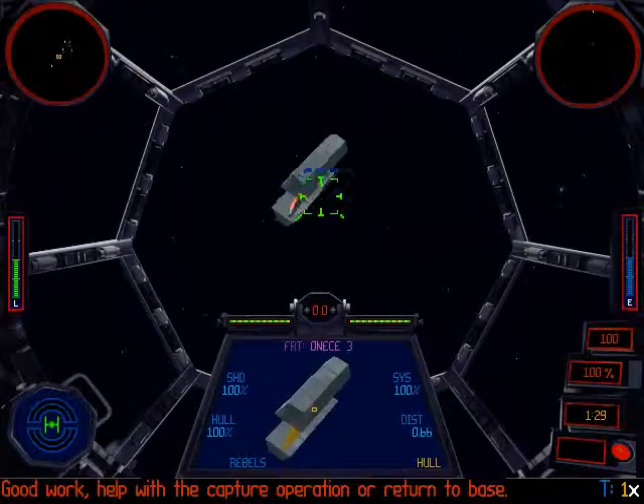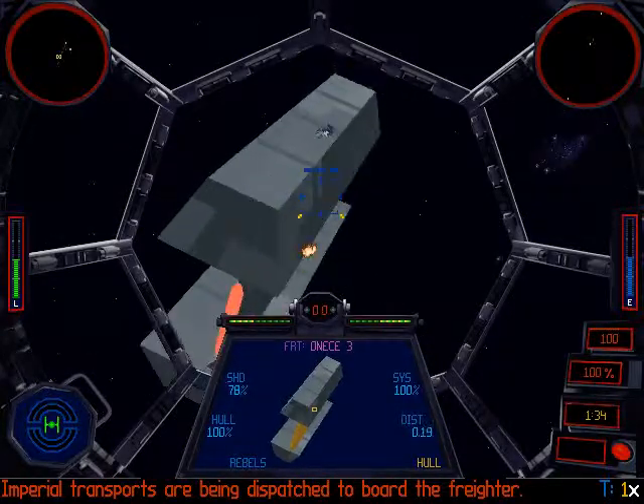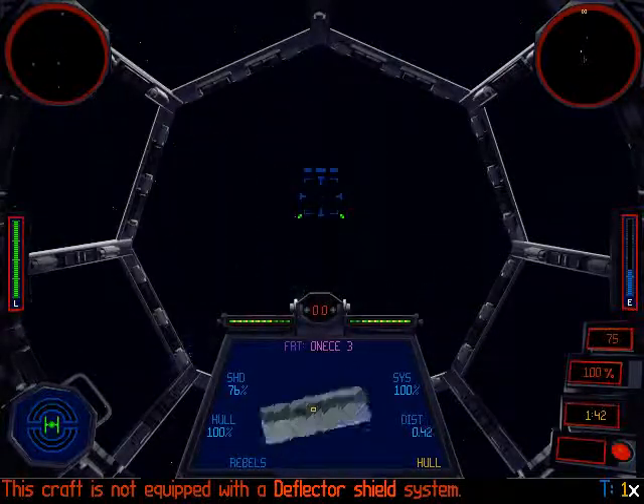Job well done, Alpha-1. The first wave of freighters' transports has been inspected. Good work — help to capture a freighter for return to it. Imperial transports are being dispatched to board the freighters. Alpha-1, help the transports weaken the freighters' shields.